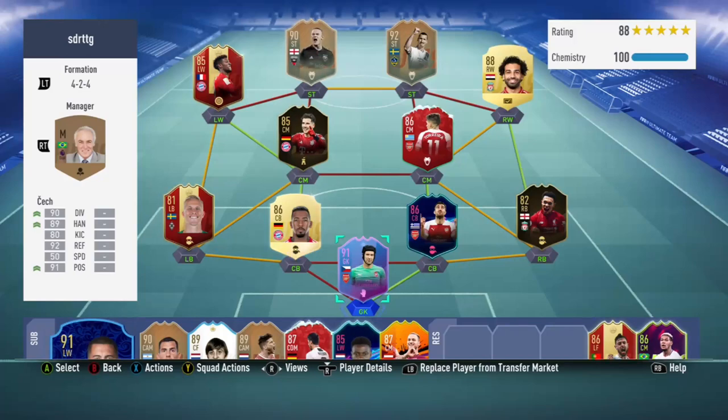Hello guys and welcome back to another video on JM2HD. Today we're going to be doing another player review — a new inform that just came out on Wednesday. We're going to be reviewing Kingsley Coman, 85 rated. We haven't got a bad team randomly either, with Goretzka and others.